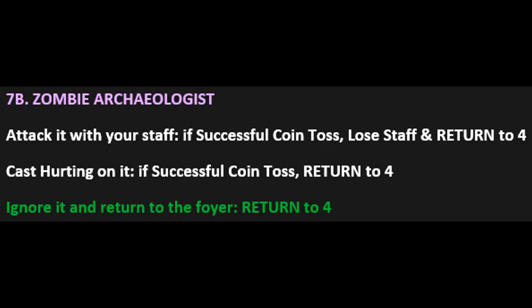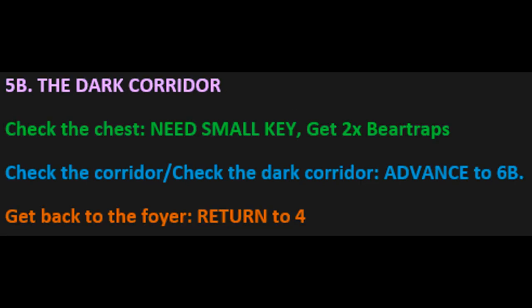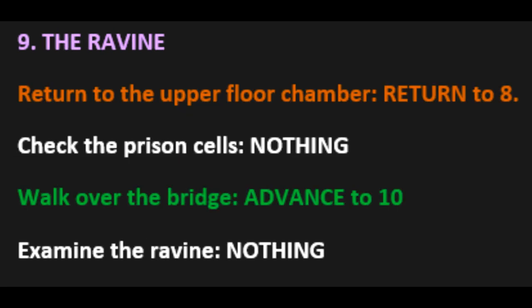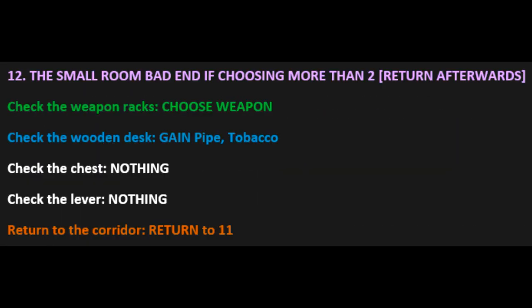We ignore this fight and return to the fire. We check the dark corridor. Then we check the chest and use our small key to get two bear traps. Then we check the corridor or check the dark corridor. Then we check the gate at the end of the corridor — we need the prison keys, which we have. Take the stairs down. Walk over the bridge. Go to the corridor. Check the small room. Here we check the weapon racks and then we check the wooden desk.